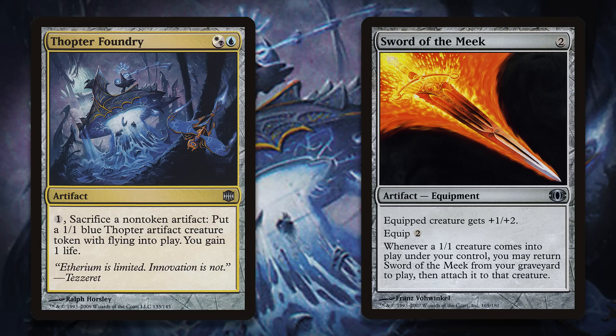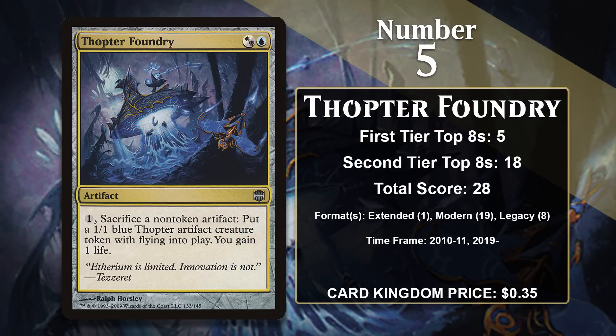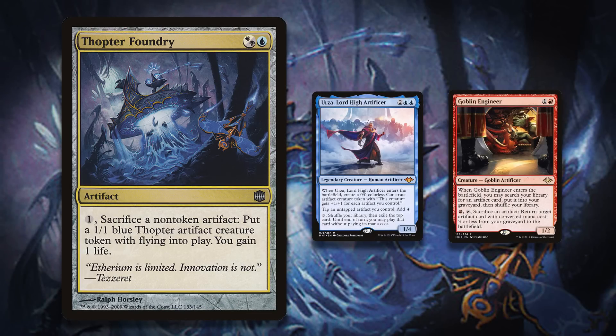The Thopter combo first found success in Extended and Legacy and got banned in the former. In 2011, when the Modern format was created, Sword of the Meek was preemptively banned, and that remained the case until 2016 when it got unbanned. The combo made a return, but didn't find that much success until 2019, when Modern Horizons gave us Urza, Lord High Artificer, and Goblin Engineer. The Engineer could assemble the combo easier by putting the sword in the graveyard, and Urza's ability made the combo go infinite immediately, since every Thopter can now tap for mana — giving you infinite mana and the ability to play your entire deck. Thopter Foundry is going to continue to gain points in Modern going forward.